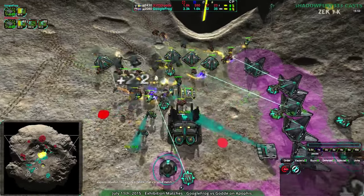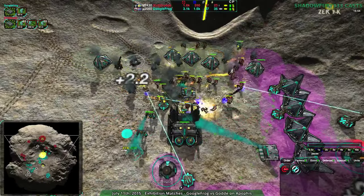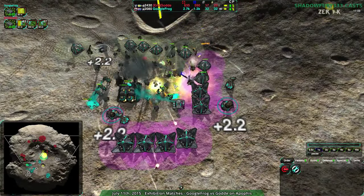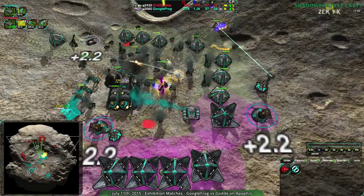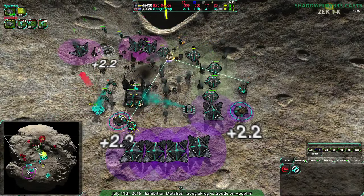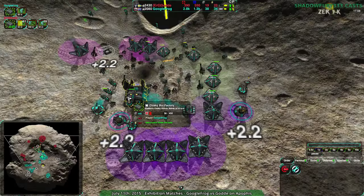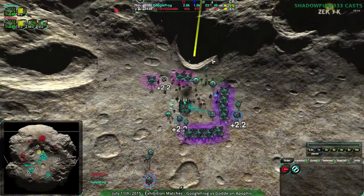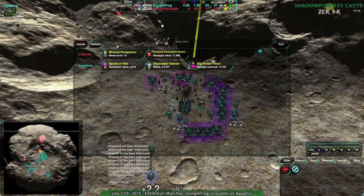One last shot for Gorda — the Scythe doing the best work, but running into the Lotuses. Those Lotuses have been saving Googlefrog this entire game, creating massive reclaim fields — this entire reclaim field was basically Lotuses. And Gorda throws in the towel.